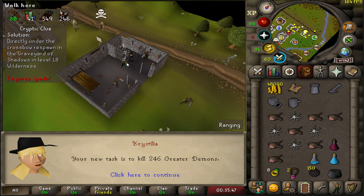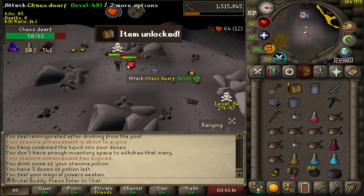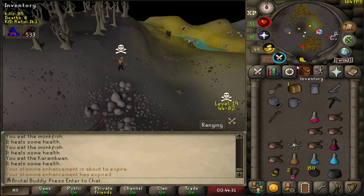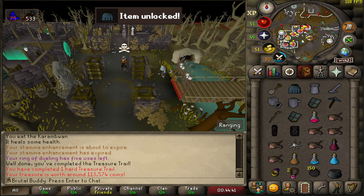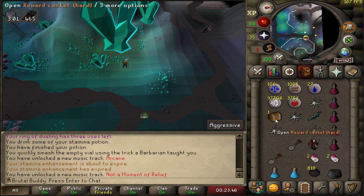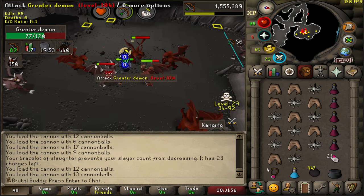New task is greater demons again. Let's finish off this clue scroll I got from chelys. This dwarf started a battle he doesn't want. And the moment of truth — black d-hide body for the future. Another clue scroll: magic combo, sharks, rune longsword, firelighters, purple sweets. Purple sweets are going to be really nice when I go for the fire cape to restore my run energy.